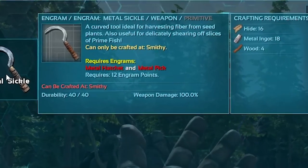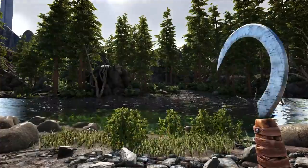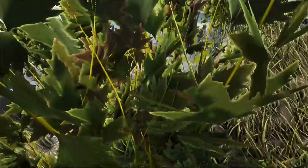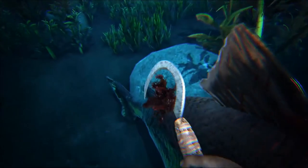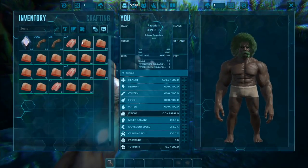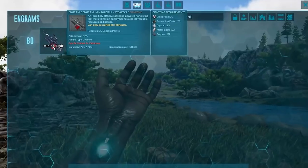At number 9, the metal sickle — unlock your pickle at level 30, with 40 durability and offering 50 points in damage, meaning it can be used as an effective melee weapon if you're really struggling. It's certainly the early go-to weapon for fiber harvesting, being able to gather a wealth of fiber in no time at all. It's also overlooked as a great way to gather raw prime fish meat.